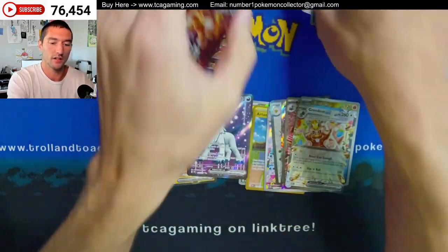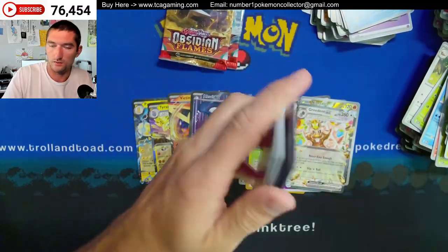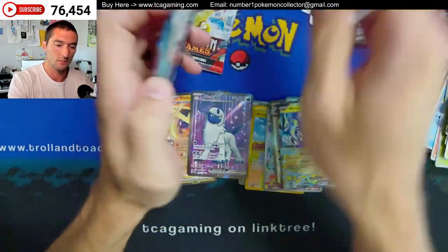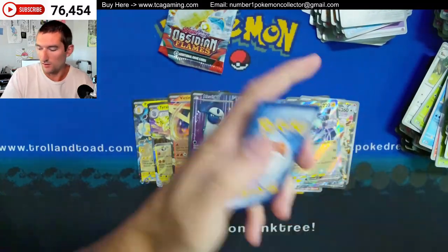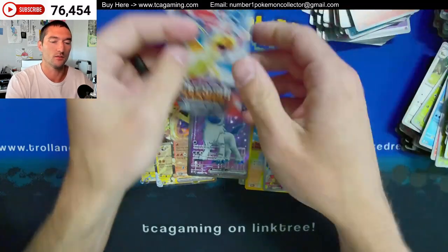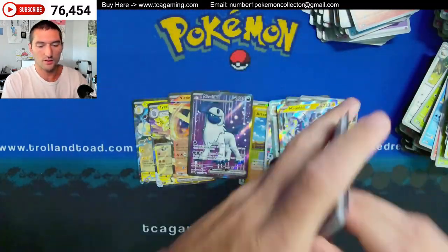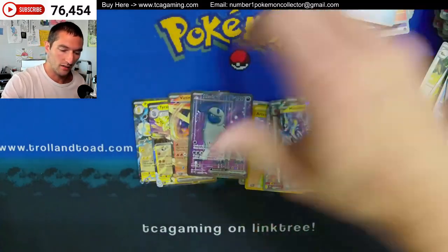There's Greedent again. Japan has cooled off quite a bit with a lot of their stuff, so it's becoming a lot easier to get the boxes now. Mirrodon. So there's the hit in the last packs — unless we have one more in the very last one. Can we get a Charizard or a Dragonite? No Charizard, no Dragonite.